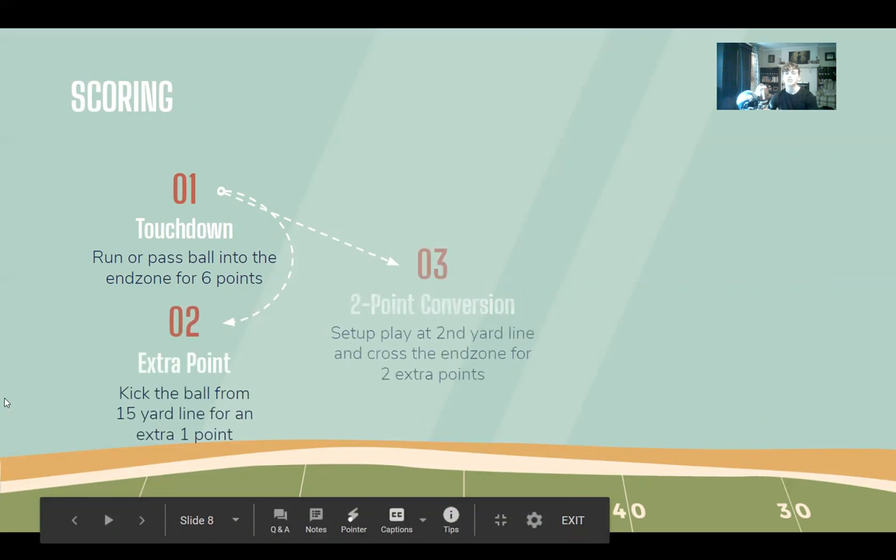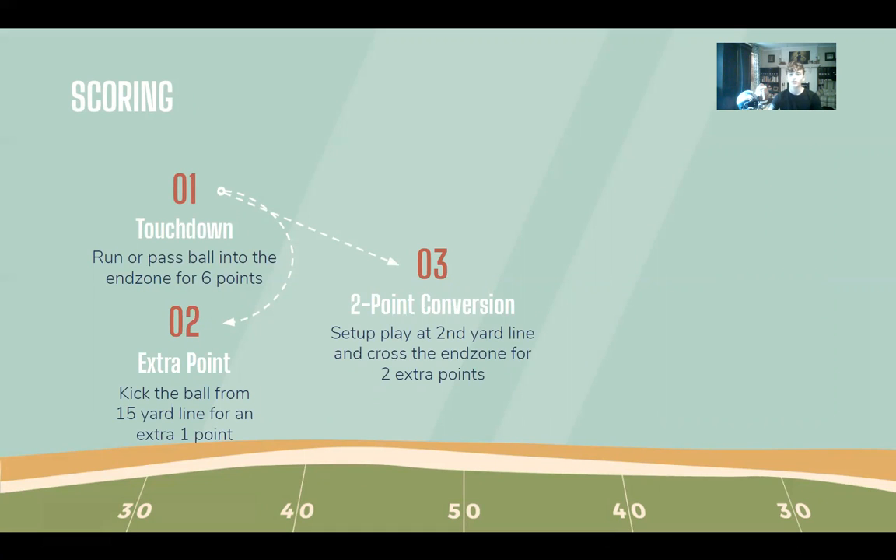Immediately after a touchdown, you can get an extra point by kicking the ball from the 15-yard line through the goal post, or you can get two extra points by running the two-point conversion. This is when the team sets up the play from the two-yard line and tries to get the ball into the end zone a second time. A field goal can be made when running the ball for a touchdown is no longer an option. It is scored by kicking the ball through the goal posts and is worth three points. A safety, which is not very common, gets you two points — this is when the defense tackles the offense in the defense's end zone.